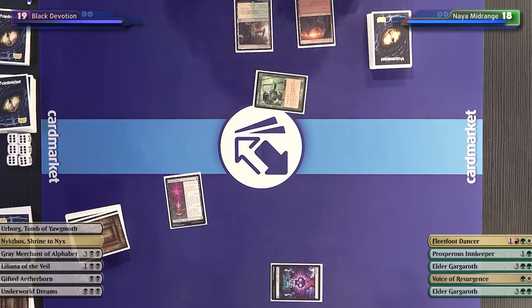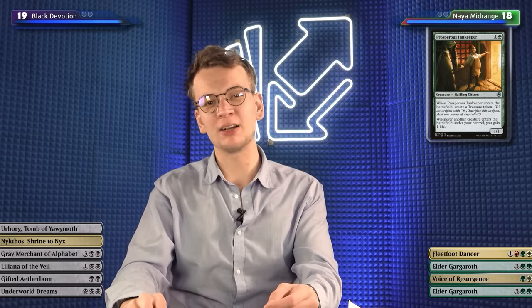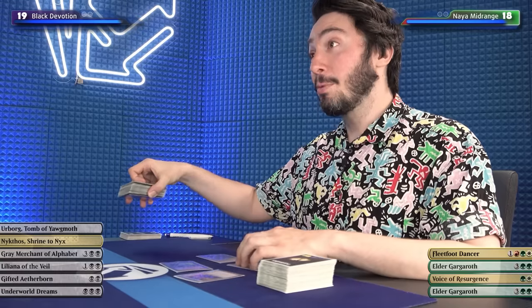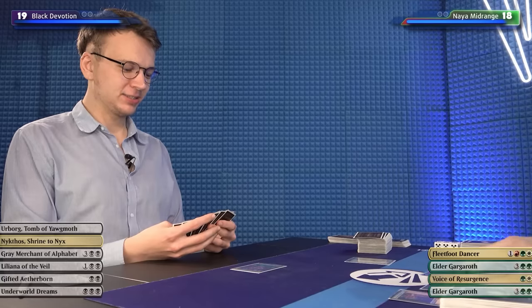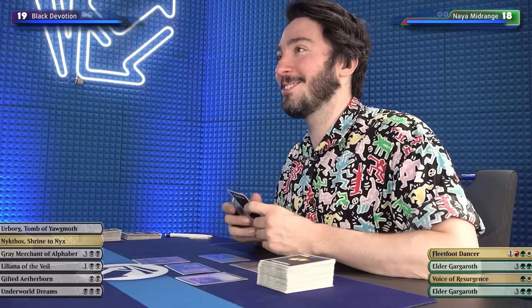I'll hit you for one, down to 19. And I'll tap two and play a Prosperous Innkeeper. Liliana just lost a lot of her power by Carl deploying that Innkeeper because now we can just sacrifice a 1/1. You're ramping hard. It comes along with a treasure. I know there's more upside to playing Voice of Resurgence here, but look at our hand — it's all four and five drops and we only have two lands, so we need to develop our mana.